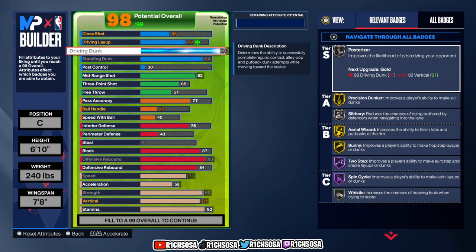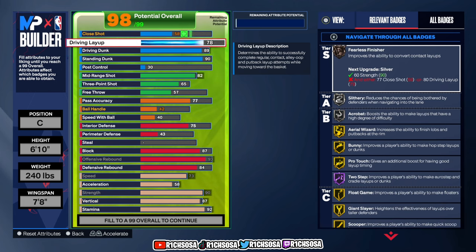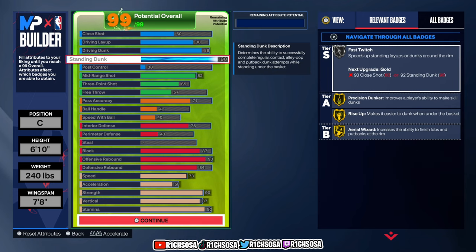Let's get started with the best part of today's build. Getting into standing dunk, I'm going to put this all the way up to 90. As for driving dunk, I'm going to go with 89. You have a few different options — I really do think it's best to upgrade your driving layup to 80. This is what we're going to be looking like for this side of the ball.